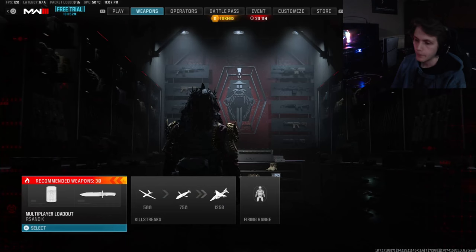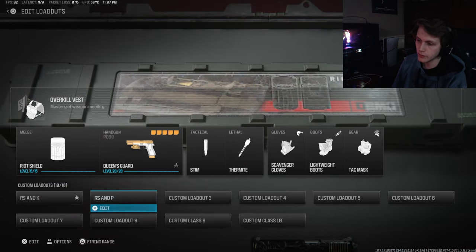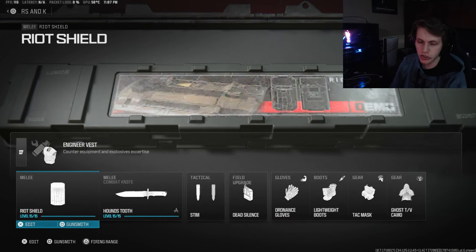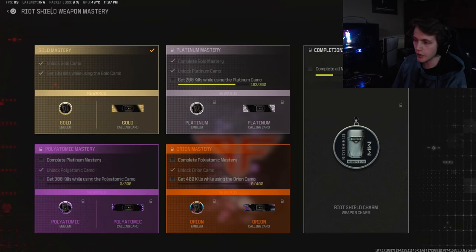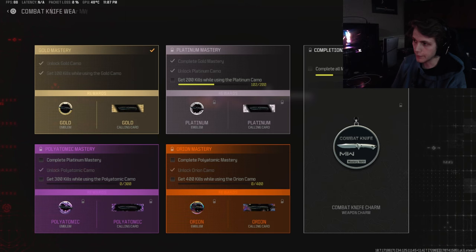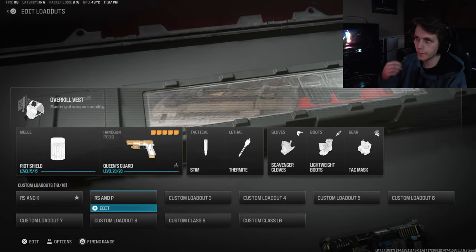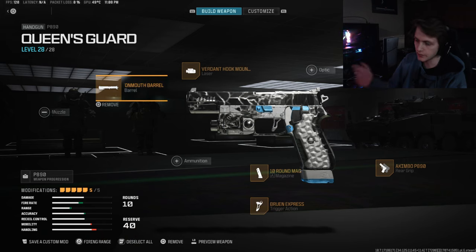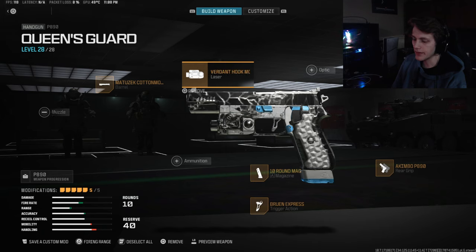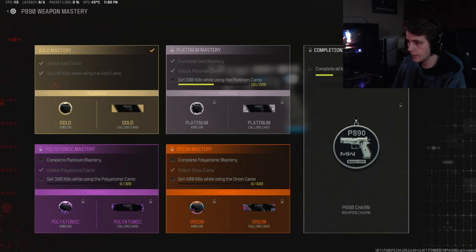We're working on the weapon charms grind — I have two different classes set up for Shipment and Stash House. I'll be using the Riot Shield and I'm currently working on platinum camo, about 162 out of 200 kills for that. Then I need to work on Polyatomic and Orion. I also have the knife which I'm doing plat for, with 100 kills in. For the bigger maps in the playlist like Meat and Rust, I'm working on handguns right now using this Queen's Guard build.